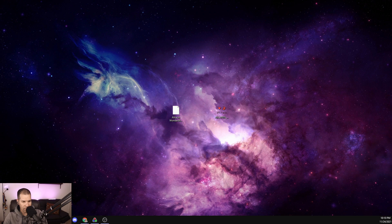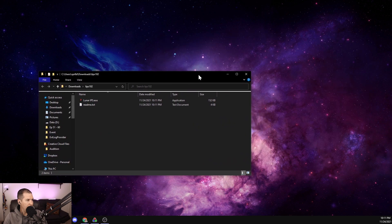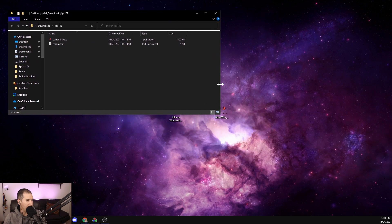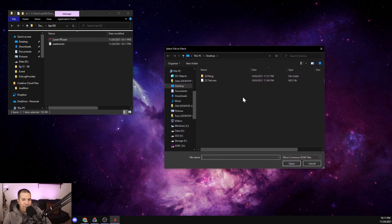Chat says they have an online patcher now on the hack page. Lunar IPS - thank you, I couldn't remember the name. I think I installed it or made a copy of it. Let's find it in downloads. Okay so we've got Lunar IPS here. Double click on the IPS file - it's already built in? Okay so I've got my Lunar IPS here and I'll show you how this works.